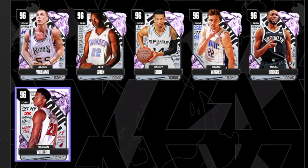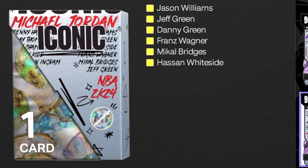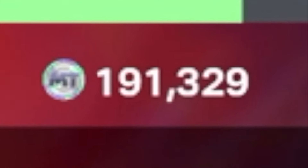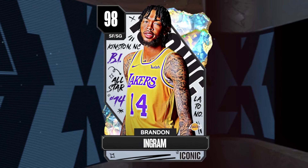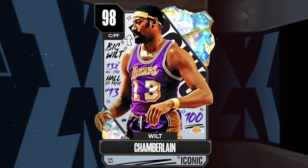We have every single one of the Iconic Pink Diamonds, meaning we can lock in for the guaranteed Iconic Galaxy Opal pack. It costs a lot of MT to do this, which is why we have like none. But it means we can pull players such as Brandon Ingram, DeMarcus Cousins, Penny Hardaway, and Wilt Chamberlain.